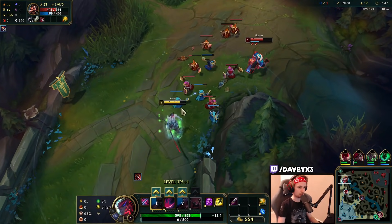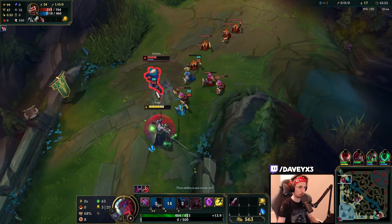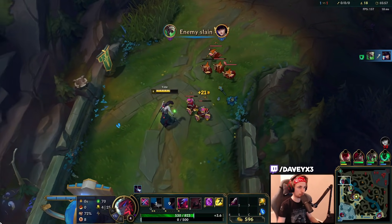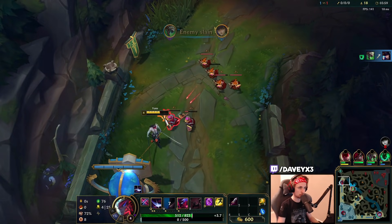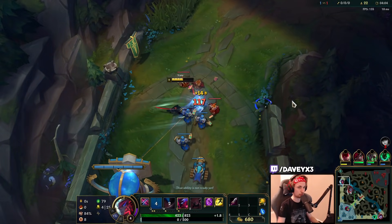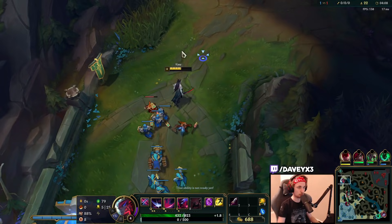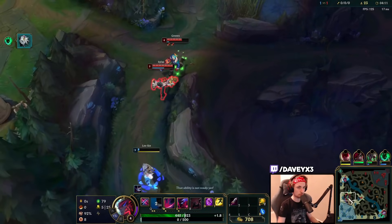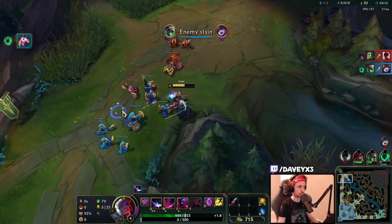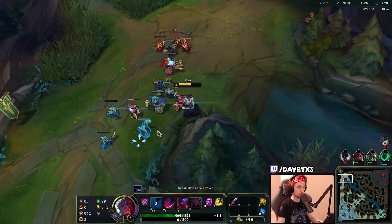I like how this guy is having the push against me, but it's not really helping him. Apparently Graves is going for Lee Sin right now. I could move up to my jungle now and see if I can help, but I would literally mess up my lane for that. I'm not going to do it.